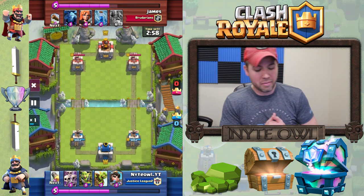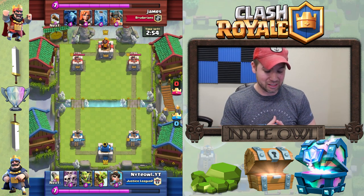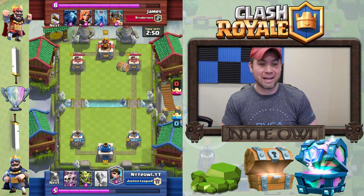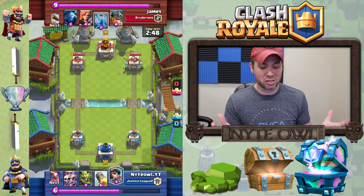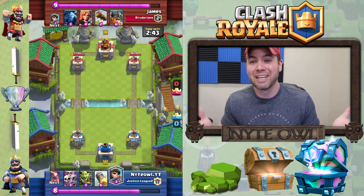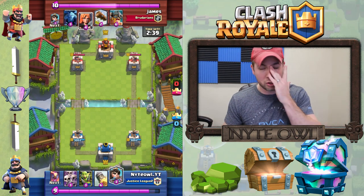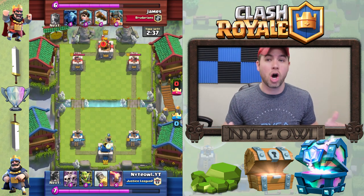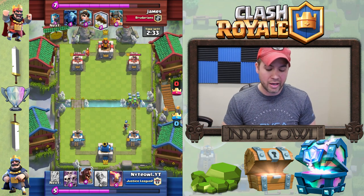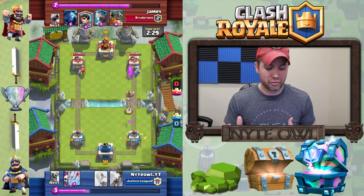I've dropped down in trophies so much just trying all these new decks — all the way down from 4,000 to about 3,500. But no punishment, I still get my chest and my draft challenge chest for going above 4,000. So no big deal. Depending on starting hand, I usually start out pretty quick — if I have the hog I'll just rush it in, or the goblin barrel, I even put the goblin barrel in there to see what counters he has.